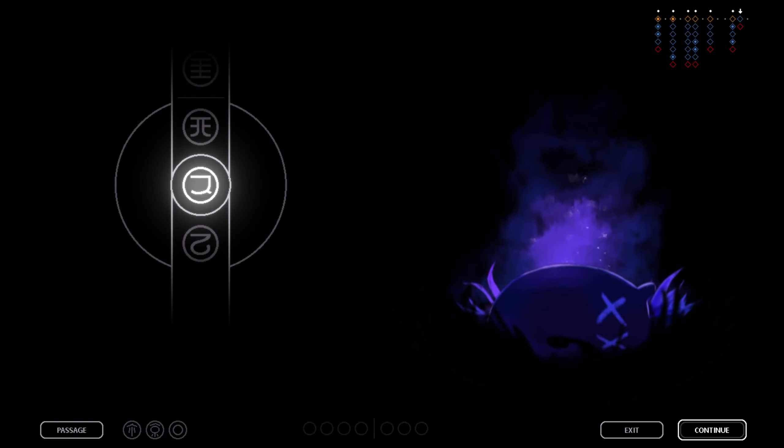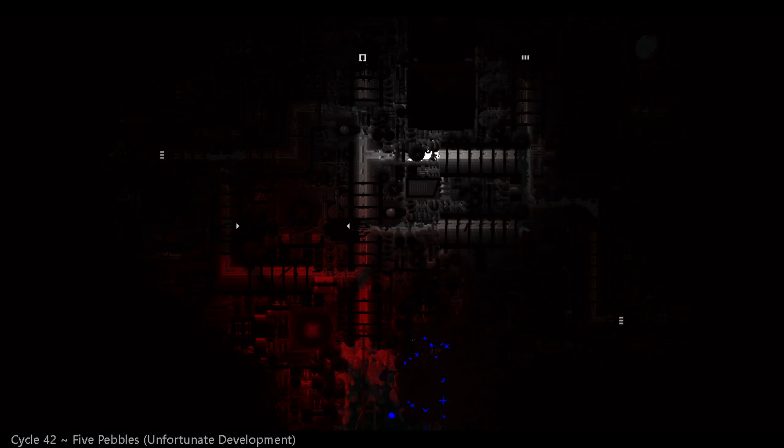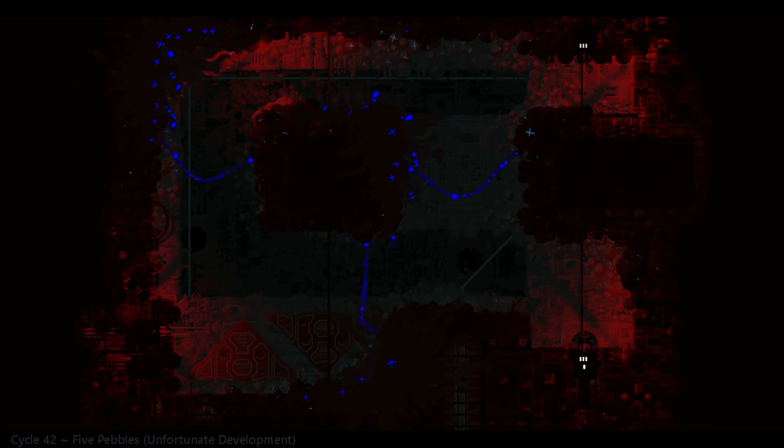It just so happened to be resting a tentacle on a block that I couldn't see as I transitioned the screen. What you want to do — there's nothing you can do, you just get wrecked, try again. That's why you're immortal, so you can get wrecked and try again. It was a good attempt though.